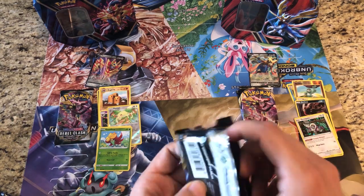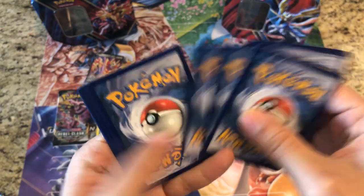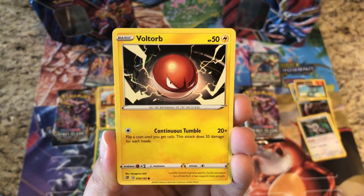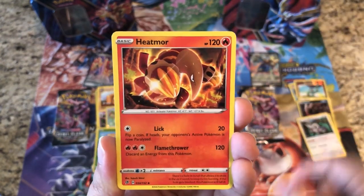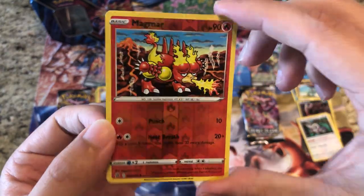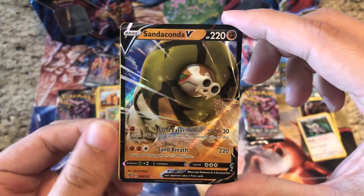Zamazenta has to do something to make it up. Let's get a V card, let's get an ultra rare, full art V-MAX, anything! Rolycoly, Stunky, Clefairy, Voltorb, Nosepass, Fire Energy, Tranquil, Heatmor — reverse is a Magmar — and there we go: a Sandaconda V! That's what I'm talking about.